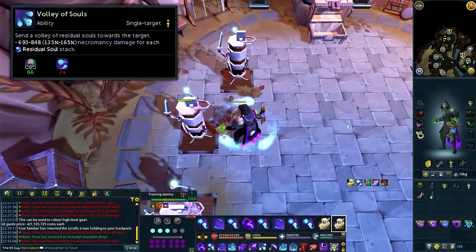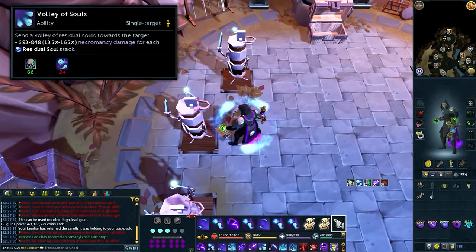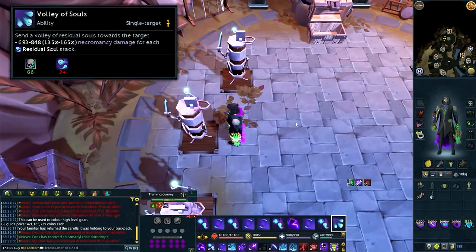Volley of Souls is best used at the maximum soul count, whether that's three or five — you never really want to use it outside of that maximum amount. Because I'm currently using an augmented skull lantern, the maximum amount of souls I can carry is three, so if I've got three souls I'm good to use it. If I was using a soulbound lantern instead and the maximum was five, the best time to use Volley of Souls would be at five.